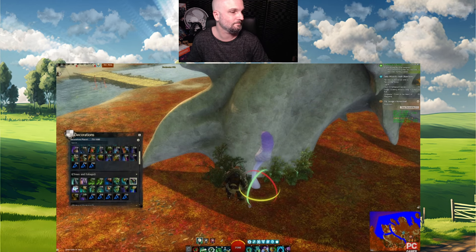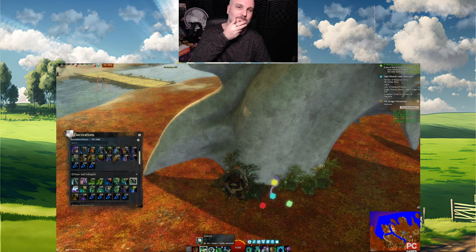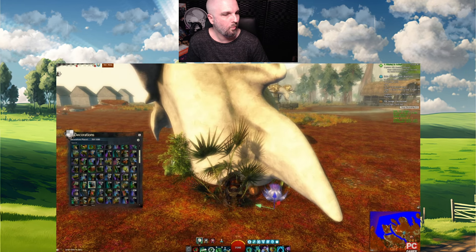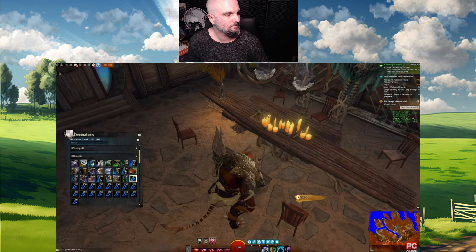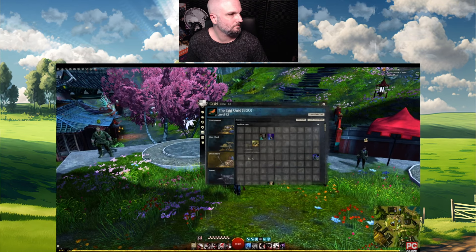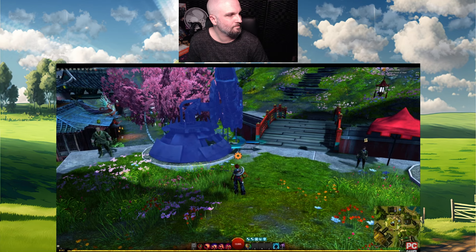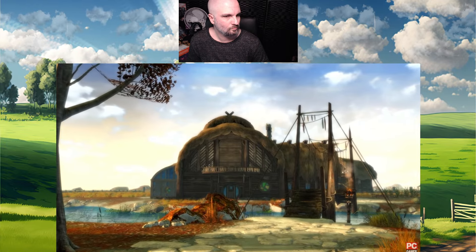Around 800 decorations will be craftable by the end of the expansion's update cycle, with the majority earned in-game. If you've tried decorating a guild hall in the game, you'll know it's currently pretty basic — you grab a decoration, place it on the map, maybe spin it around a bit, and that's it. For homesteads, the entire decoration system has had a pretty major overhaul. For the playtest, ArenaNet dropped me into a homestead that one of the developers had already decorated.